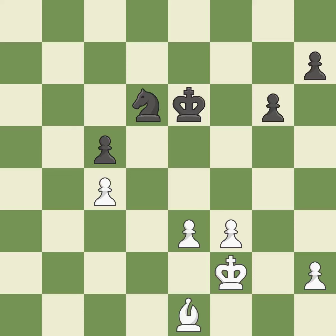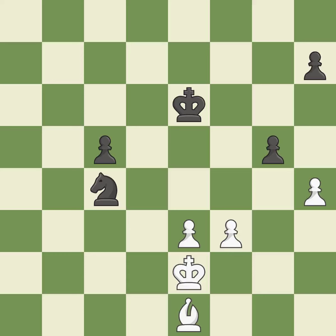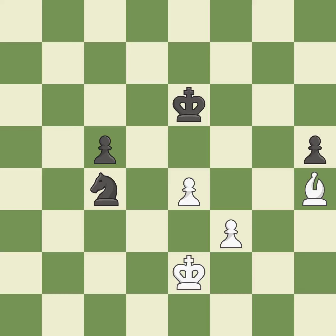That pawn was available for free. That is a logical response. This poses the risk of producing a passed pawn. This exchange is fair. Recaptures. A passed pawn is pushed by this. The moved pawn advances toward its objective.